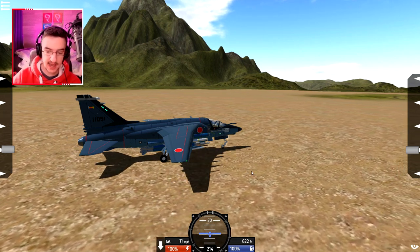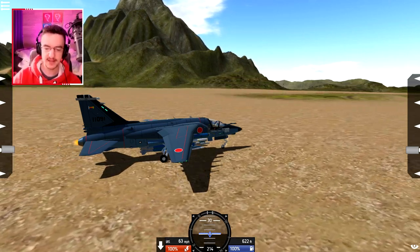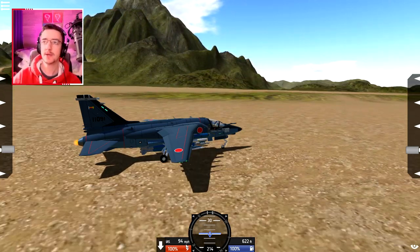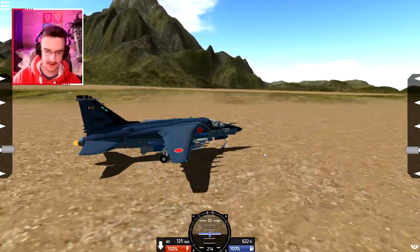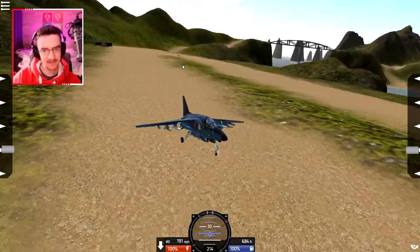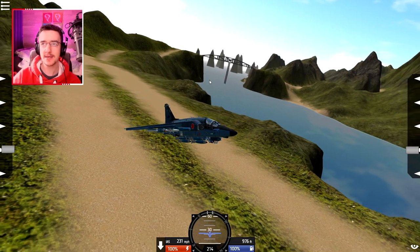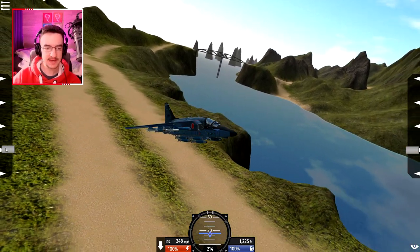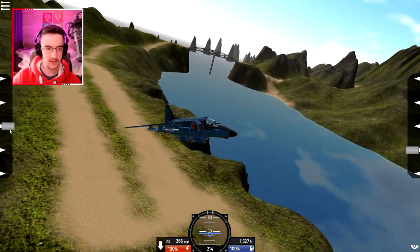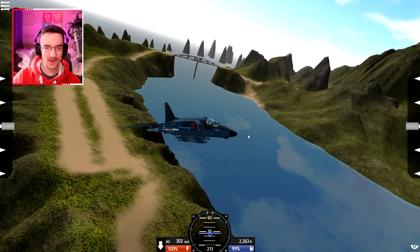And we rotate at — it says it in knots, but we only have miles an hour. It says 125, so we'll just do it at 125 miles an hour. A plane just landed and blew up, that's amazing. Landing gear is gonna come up. Awesome. And we're gonna put everything back to the middle. Oh, that's not quite the middle. There we go. And this thing flies straight now. Awesome.